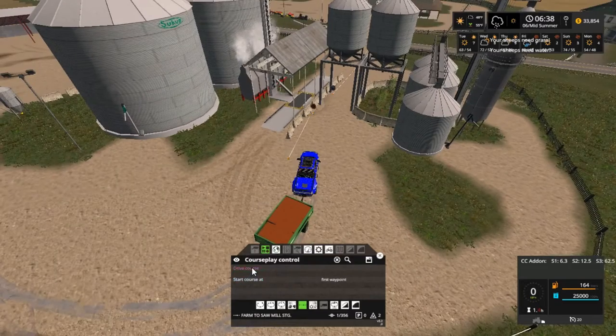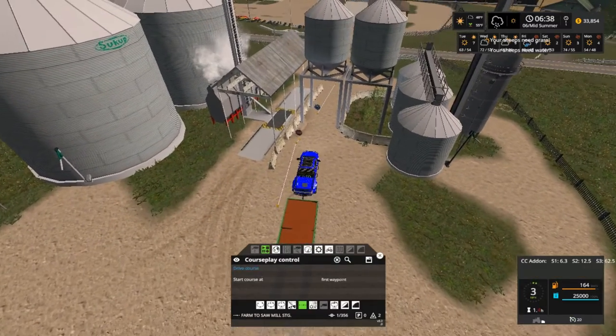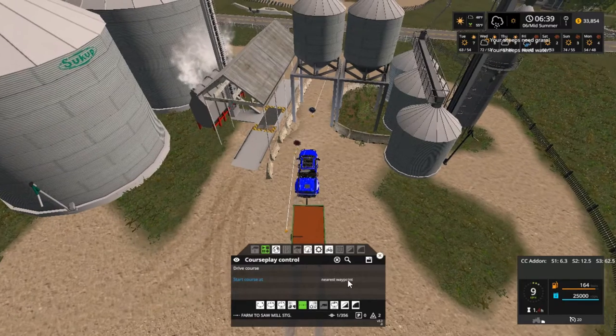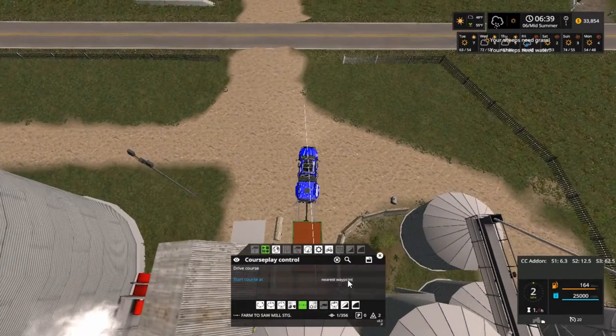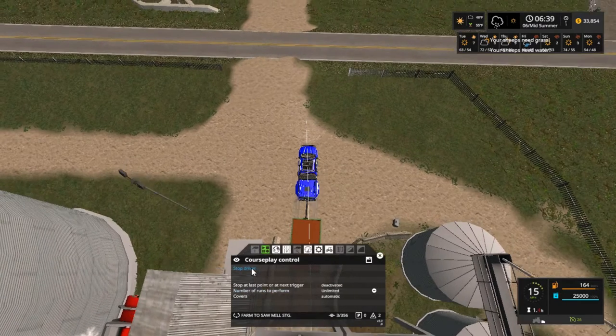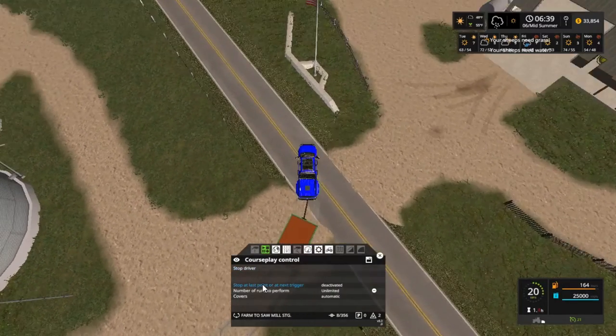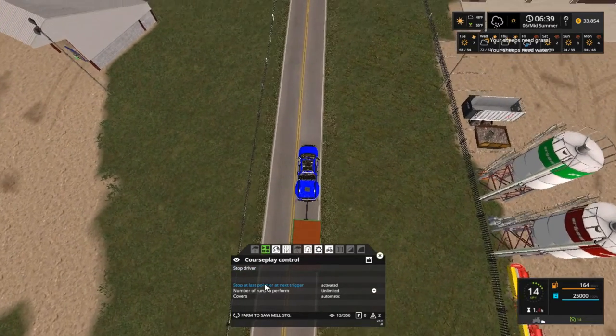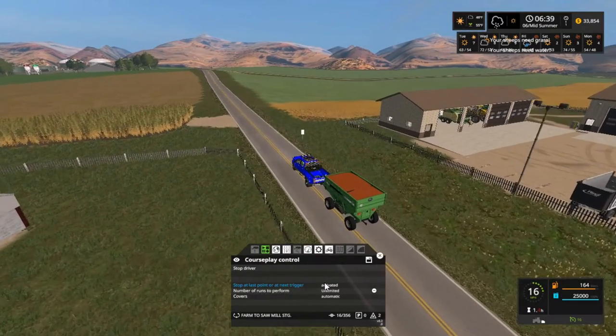I'm going to set this to the first waypoint drive course. I need to go to the nearest waypoint and go past it because I don't want it to load right now — that's going to be an offload stop. Hopefully that will work. Drive course — it's going to go pretty slow since I set it slow because it drives the road while full.